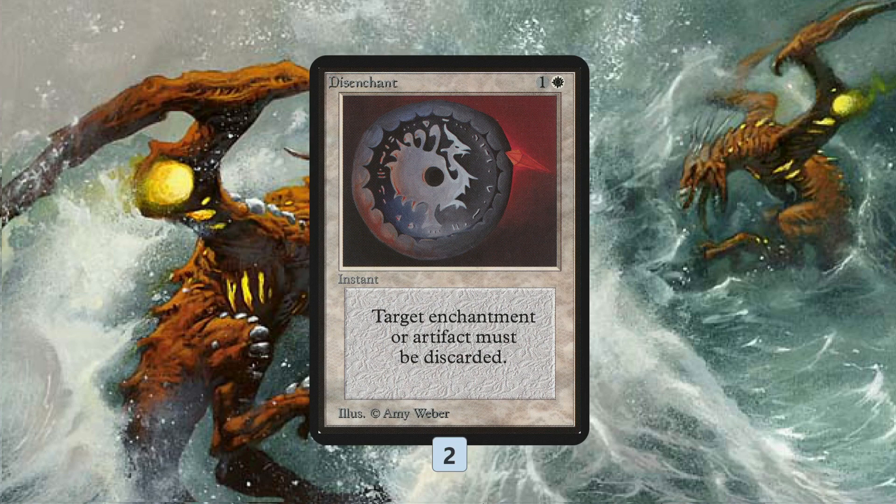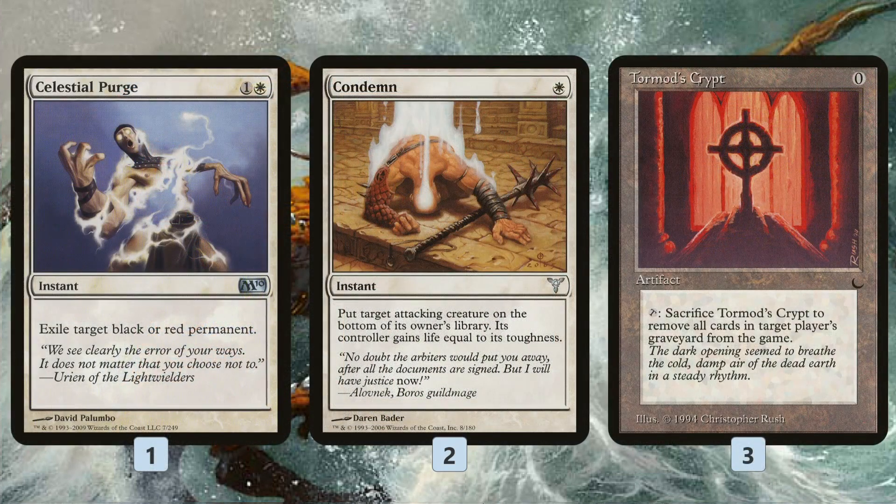It's much better to have a couple of dead cards and find out your opponent isn't playing Stony Silence or Rest in Peace than to go into a game and have your opponent play a Stony Silence by surprise and realize you just can't win or have only one out — your Detention Sphere. So be proactive with your sideboard hate cards.